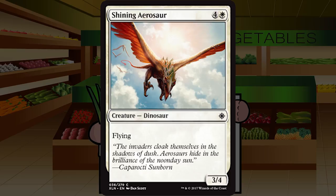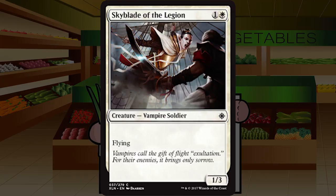Shining Aerosaur is four and a white for a Dinosaur at common — a 3/4 that flies. A 3/4 flyer for five is a little under the rate I'm happy with. I'd probably cut this unless: A, I needed more dinosaurs; B, I really missed out on having a way to finish the game; or C, it's sealed where it's probably going to be a lot slower than draft. Otherwise, sitting at a C minus — something you should generally cut if possible.